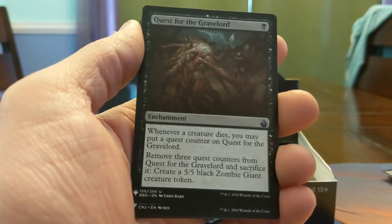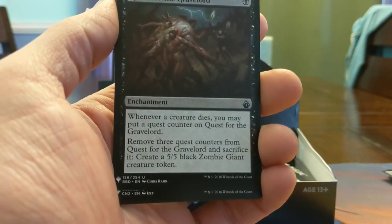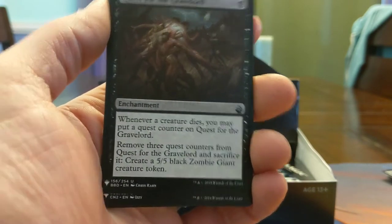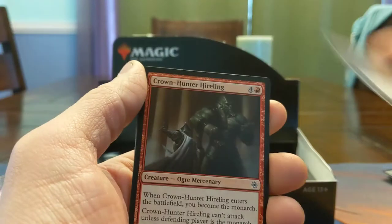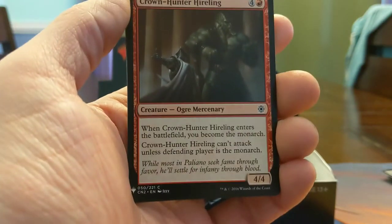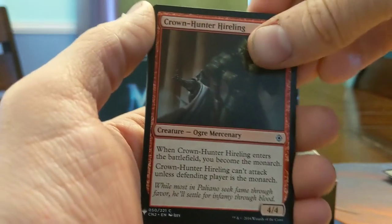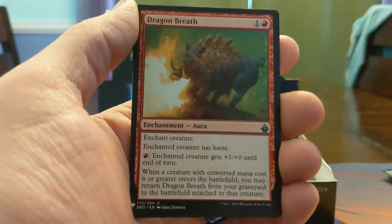Quest for the Gravelord — there's a throwback. Three creatures die after you play it, any creature, you get a 5/5 for 1 mana. Like it. Crown-Hunter Hireling — you become the Monarch, can't attack unless the defending player is the Monarch. Neato. Dragon Breath — chant creature, creature gets haste, chant creature gets plus small.